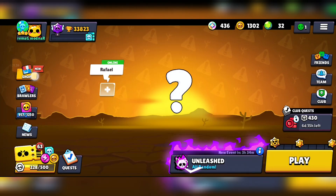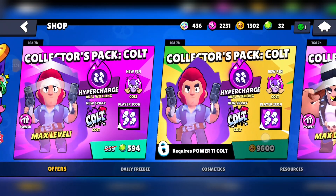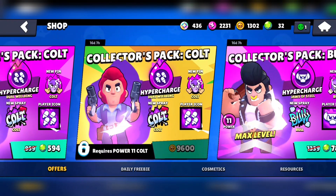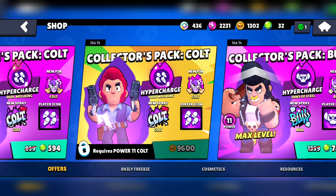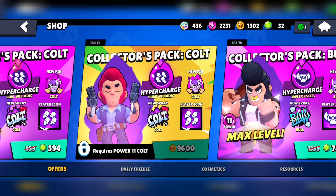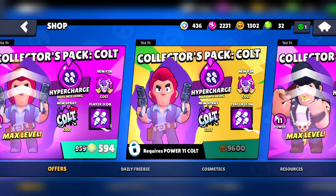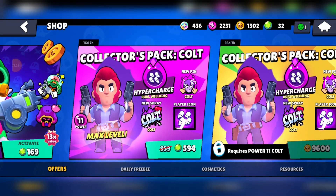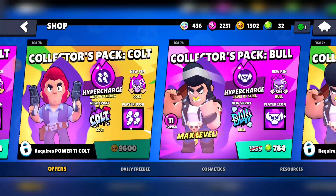These will all be available to purchase through Collector's Pack offers in the shop. Currently there are offers for Colt and Bull. These offers can be bought with either coins or gems. The coin offers cost 9,600 coins, which is quite a lot. Those can only be bought if you have the brawler at power level 11. If you don't, you can buy the gem offers instead, though it costs more if your brawlers aren't power level 11.